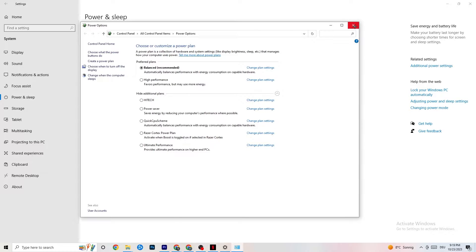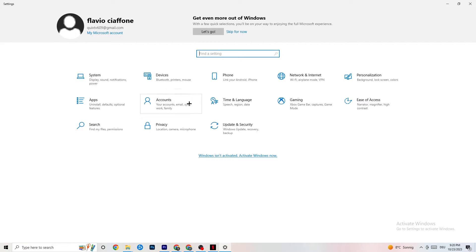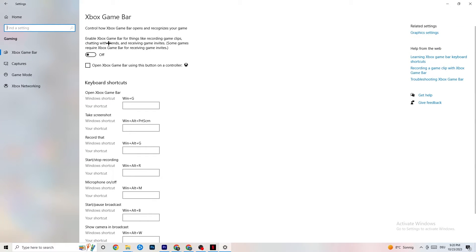Go back to the main Settings and click Gaming. You'll see the Xbox Game Bar — I've turned this off and I want you to turn it off too, because the Xbox Game Bar will suck a lot of performance. If it's running in the background all the time, it will cause your game to freeze, especially on low-end PCs, and cause FPS drops.